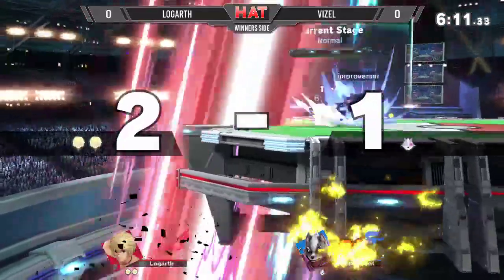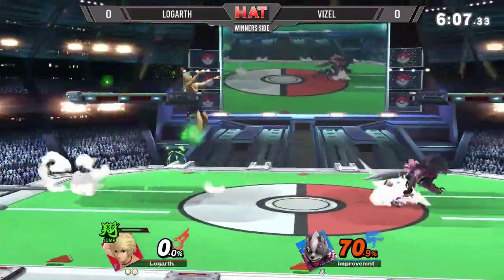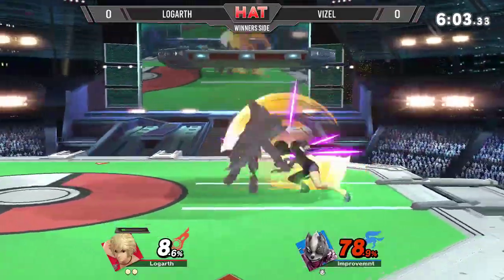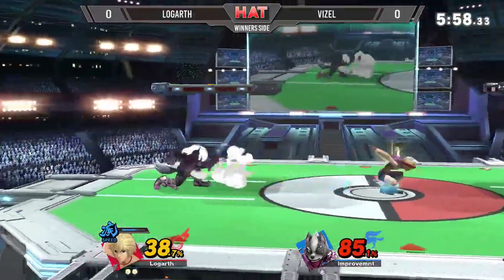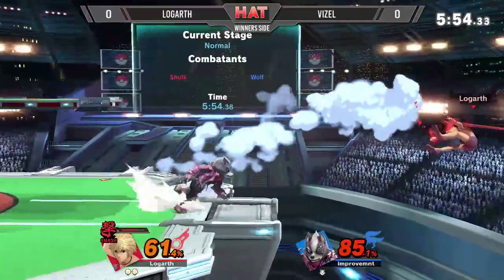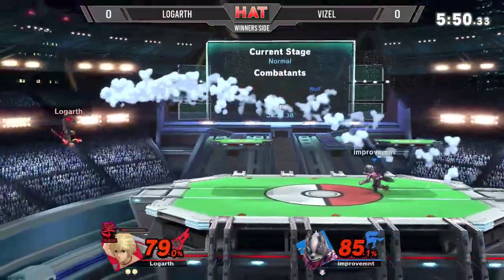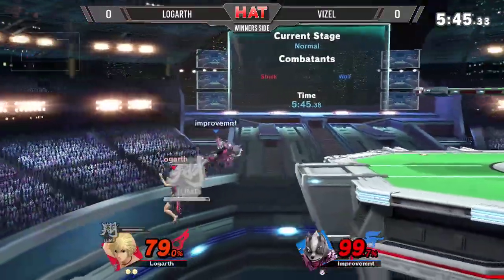Here we are. That's going to be an SD actually coming up for Logarth — Jump Art not quite getting him the distance he wants. I was thinking Vizel might have bit the bullet there, but he lives another day. How far can he take this deficit before it is curtains for him? Smash Art now so dangerous; he's approaching Smash Art Shulk. He kind of has to — he's at such a deficit. And suddenly we have Logarth at 79%, the counter not hitting its mark.